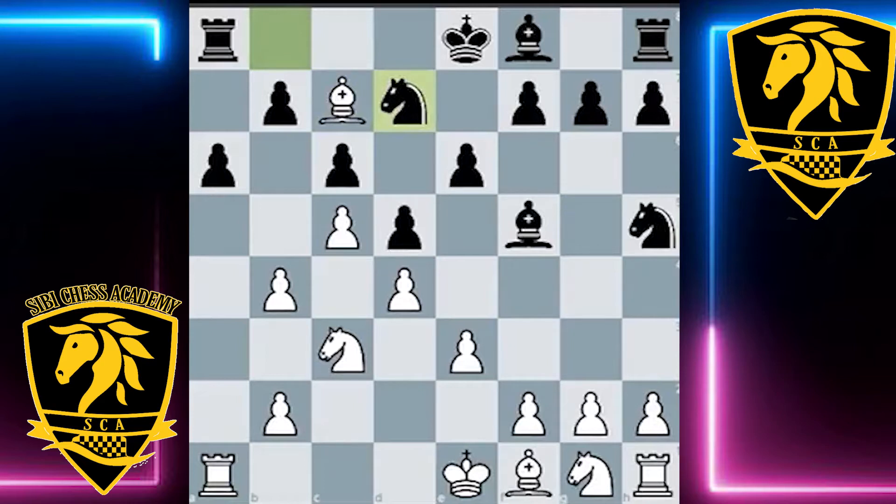The move that Delchev played here I would like to classify as a positional tactic. The move does not win material, but rather improves the position for white, making it a lot easier to carry through with potential plans in the middlegame. And as we'll see, the move not only helps weaken black's position, but also led to some favorable trades for white.